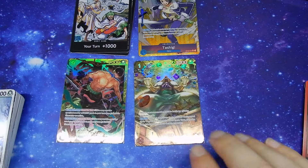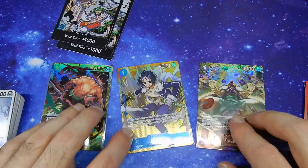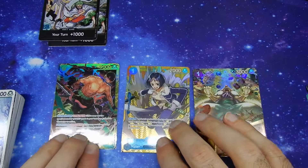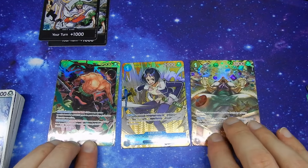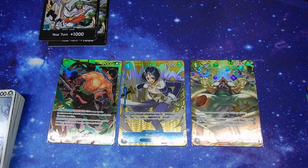Well, that was a very nice first box. Three very impressive cards — although the Zoro one definitely stands out. Zoro and Buggy are both pretty cool, but I've got to go with the Zoro one. Very impressive looking. Well, thank you all for watching, and I'll see you next time. Take care.